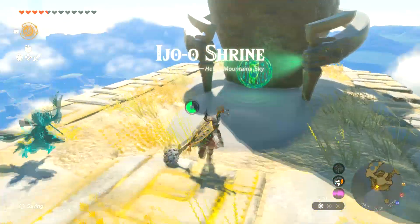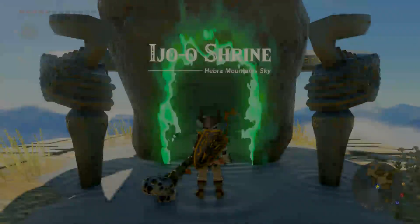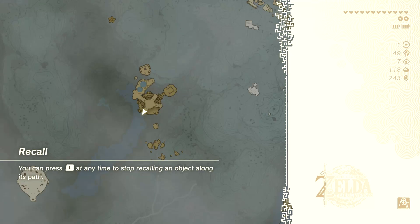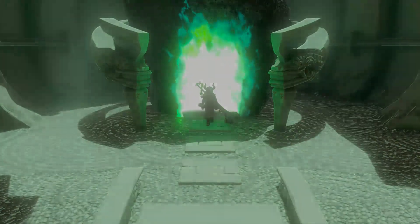Well, hell, dude. Ejo-O shrine. Shall we do it? This is what I'm talking about — you get distracted, and you forget that all you came over here to do was get rockets. Now we're doing a shrine, because what the hell? Like, if it was a crystal shrine, I would have been more inclined to just walk away from it. But if it's already there, then you might as well do it now. Do it now!